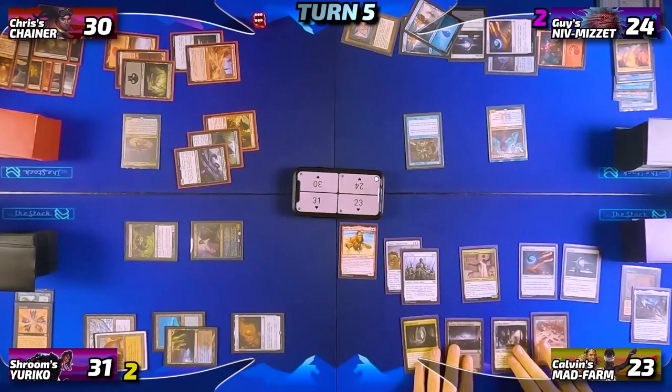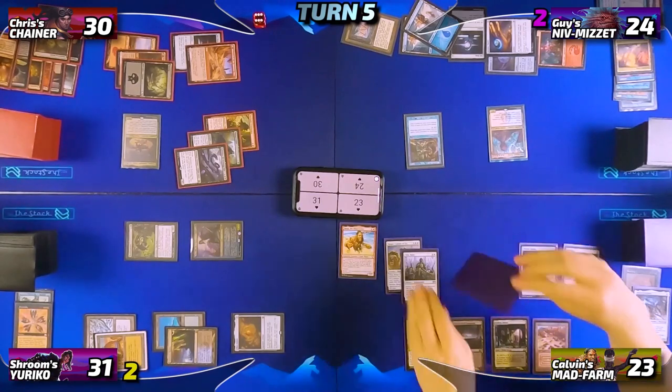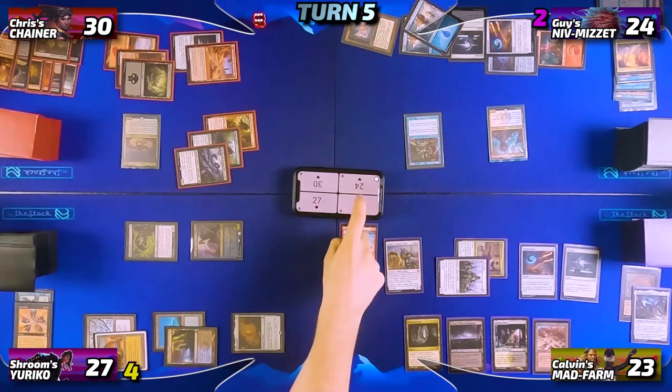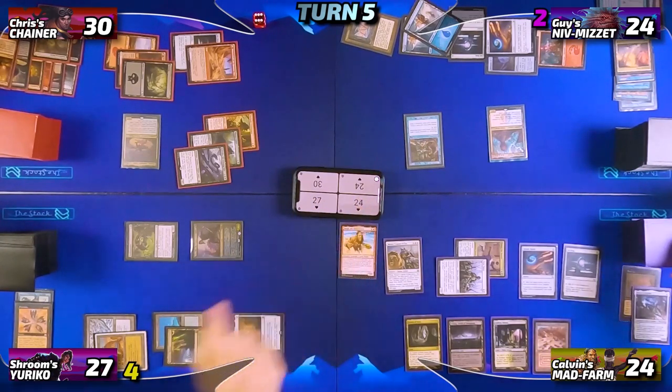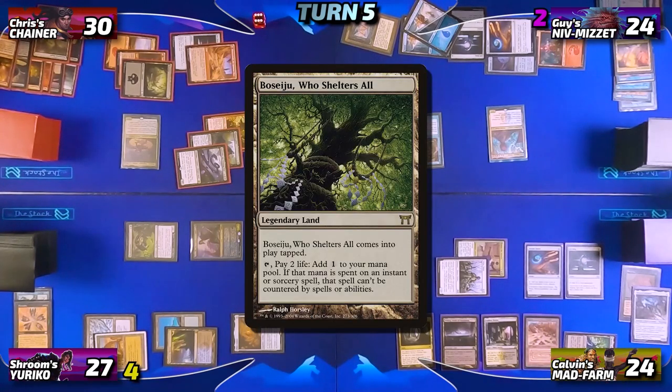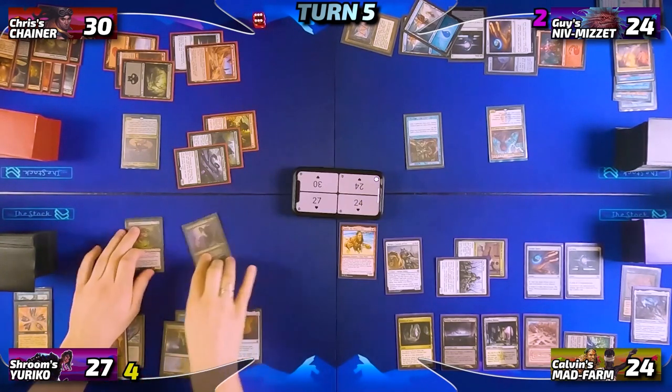Calvin untaps, draws his card for turn, goes straight into combat, and attacks Neon with both of his creatures. Neon takes four, Calvin gains two, and in his second main phase Calvin loses a life and draws a card via Tymna. He plays a Boseiju tapped as his land for turn and with nothing else passes the turn to Neon.